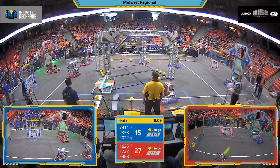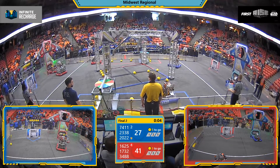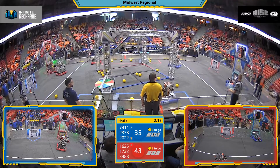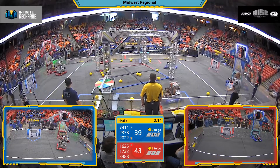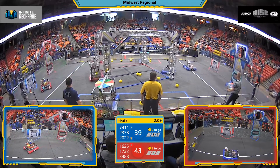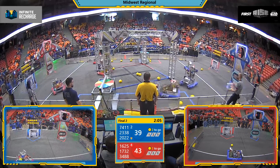Advantage Blue — they won the last time these alliances faced off. Red is getting to scoring right away. We saw Hilltoppers and all of their alliance partners completely unloading their preload Power Cells. The Blue Alliance also doing the same. All of those robots empty as drivers step forward and take control in Teleop. Red establishes a slight lead coming out of Autonomous, 43-39.